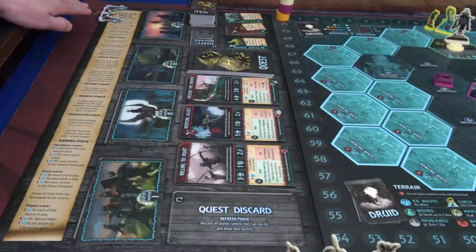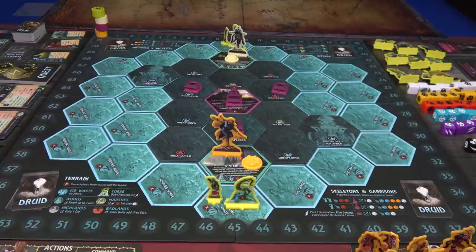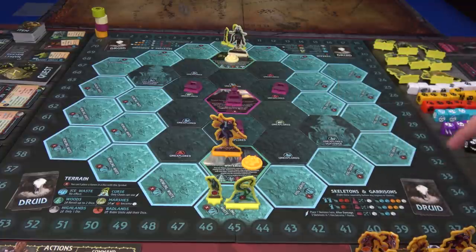On this side of the board we have our chapter track token, which is super helpful to walk through as we play — it shows all the different phases so you don't miss anything. This is a big game with lots of rules; it's actually really straightforward but I might make mistakes on camera. Make sure to turn on your Klingon subtitles — if that option appears, someone has told me about a rule error and I'll have noted it. We also have druid cards: draw four of those, one for each chapter, and place them in the indicated spots.